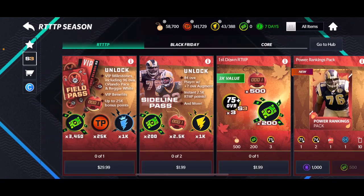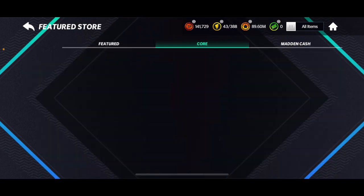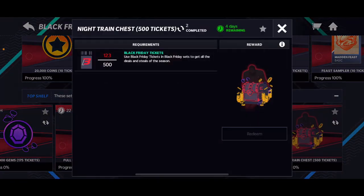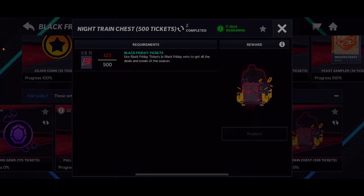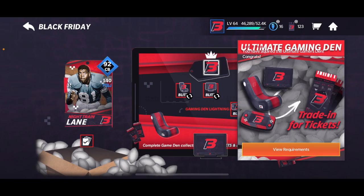The second way is to go to the store. It's down in the sets — right here — you can get the Night Train Lane chest, which gives you a two percent chance at getting Night Train Lane.